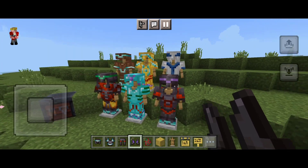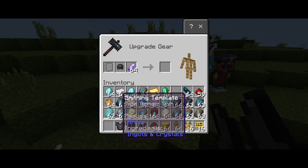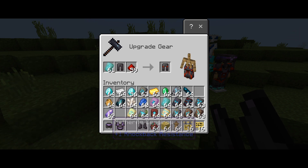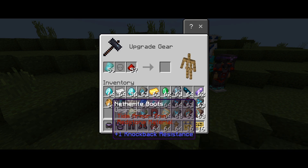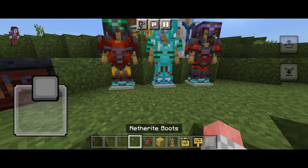Lastly is armor customization. Minecraft introduced armor trims, a colorful customization system for all your armor pieces. You can find smithing templates out in the world and then bring them back to a smithing table to modify your armor. You can use lapis, diamonds, iron ingots, gold ingots, redstone, and many more materials for different colors.